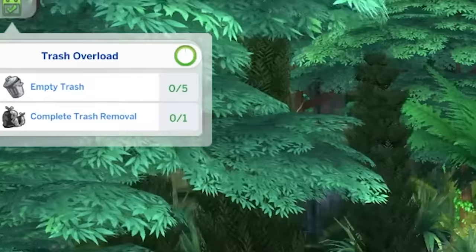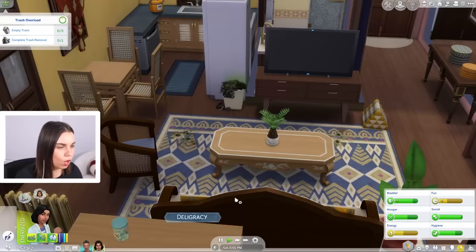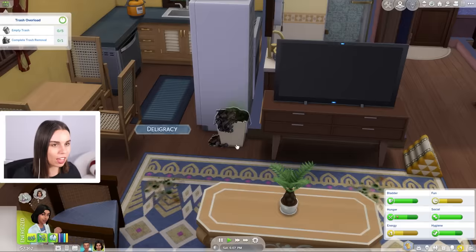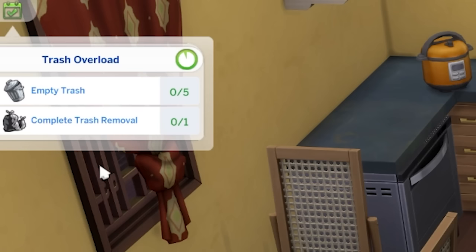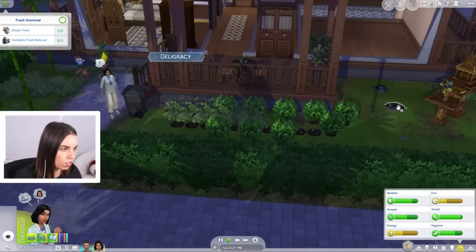Oh no, we have a problem back at home — we have a trash overload, everybody. Try to handle the problem or call the property owner to help. They thanked us for the donation. Oh, it's literally because we haven't taken our bin out. Is this really a serious problem? Call trash removal for 200, or we can empty the trash ourselves. There are five trash cans that are overloaded — this is actually a serious issue.